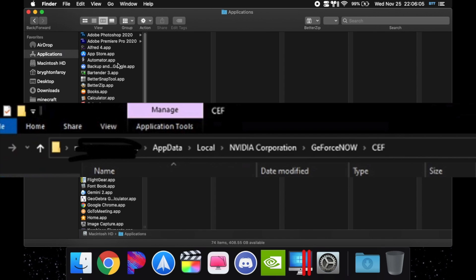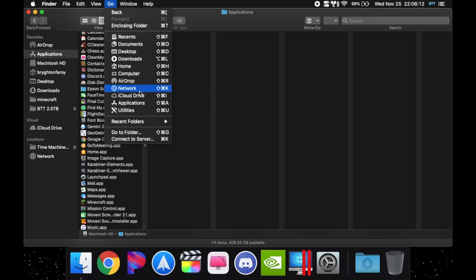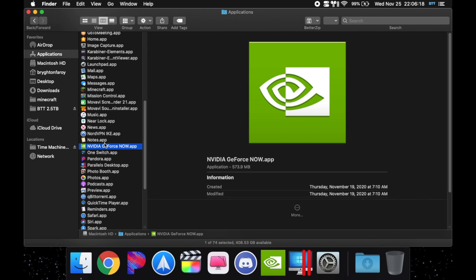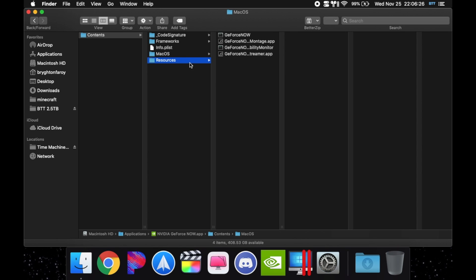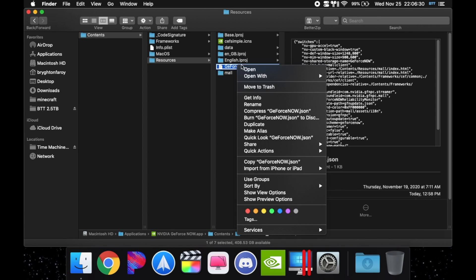On a Mac, go to your Applications — hit on Go and then Applications. Find GeForce Now; it'll be under Nvidia GeForce Now dot app. Right-click on it, click Show Package Contents, go to Contents, then go to Resources. This is what you want, so hit Open.